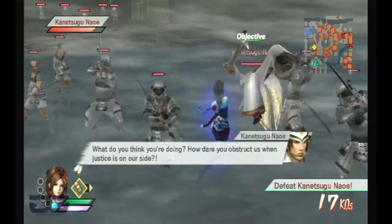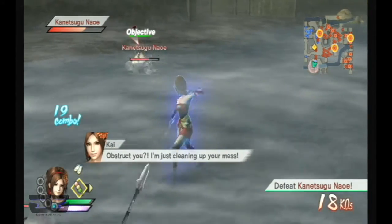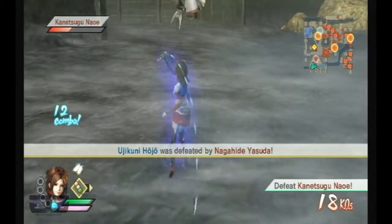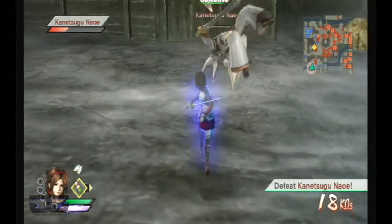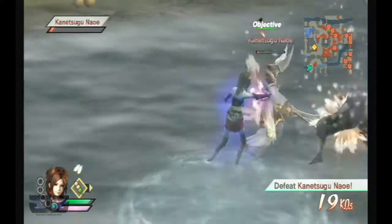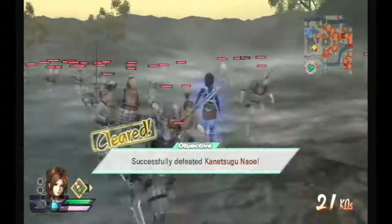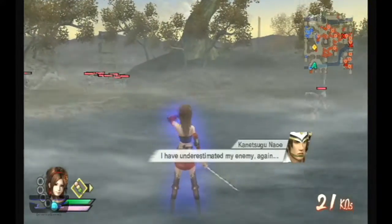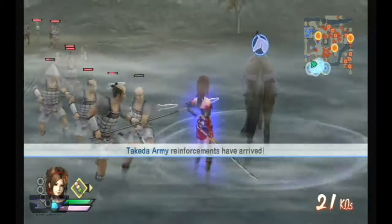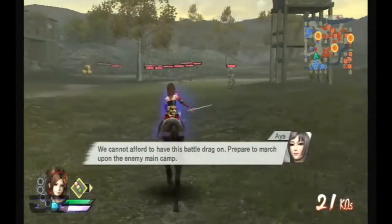What do you think you're doing? How dare you obstruct us when justice is on our side? I'm just cleaning up your mess. I have underestimated my enemy, again. We are here to provide aid to the urgent. The Takeda have arrived — we must not afford to let this battle drag on. Prepare to march upon the enemy main camp.